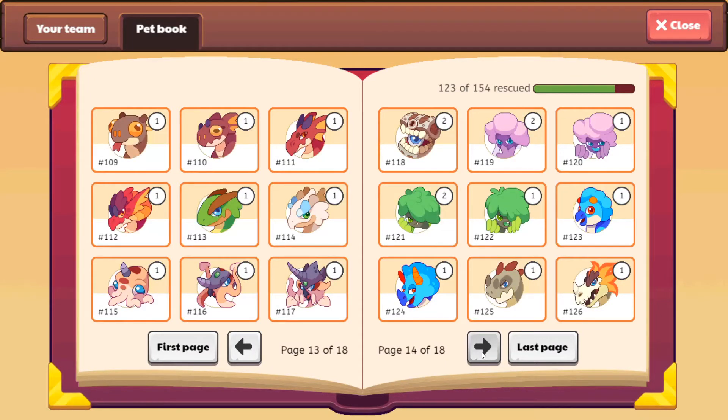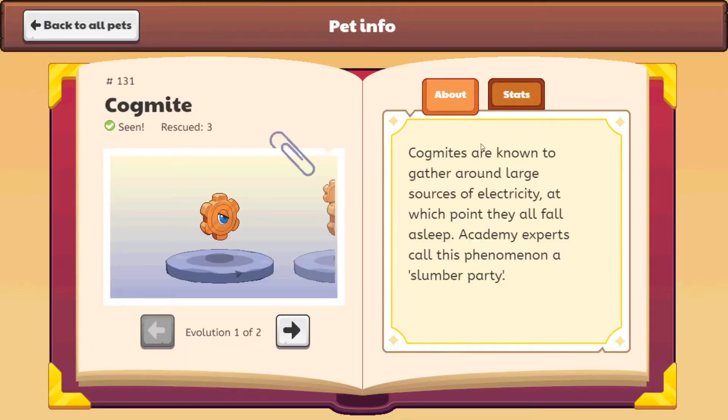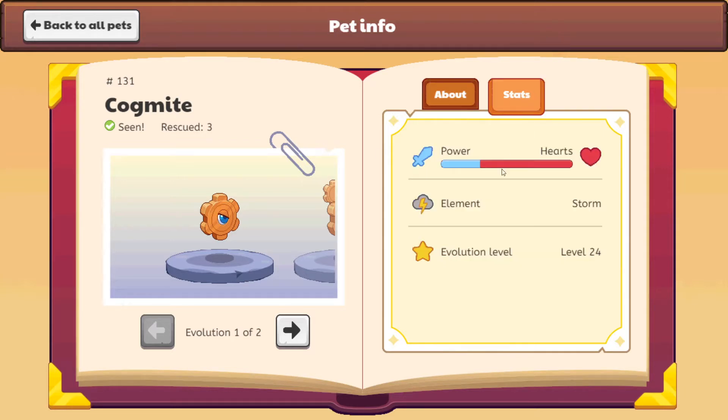Ok, here it is. So it's Cogmites. Cogmites are known to gather around large sources of electricity. At this point, they all fall asleep. Academy experts call this kind of slumber a slumber party. So it's very interesting — they have eyes like a cog. It has way more hearts to power. Its element is Storm. It evolves at level 24.